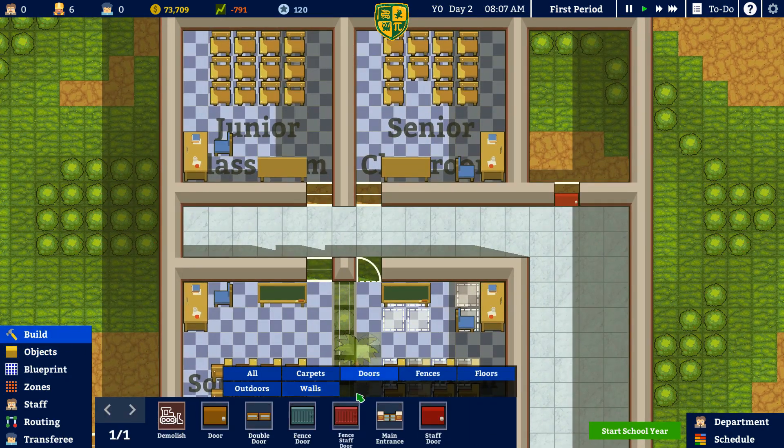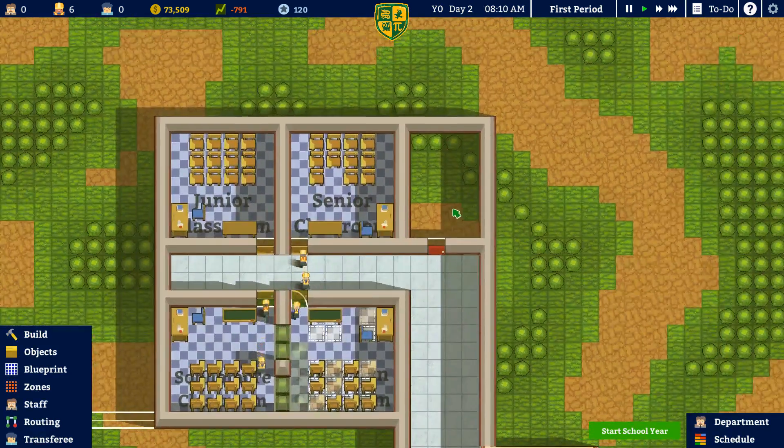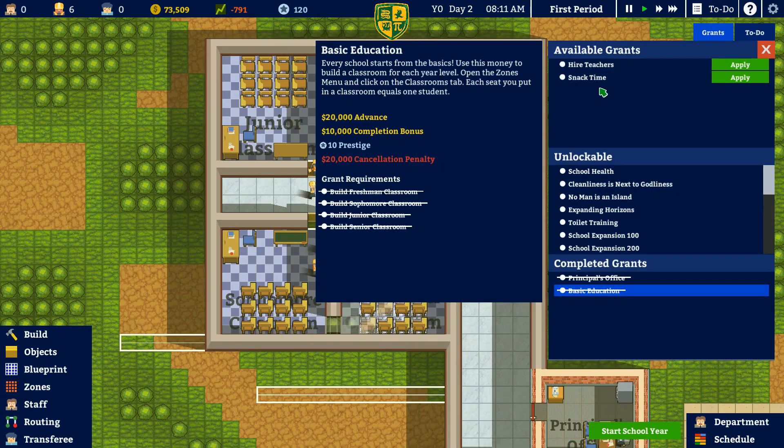All right — build doors, let's do this the correct way this time. There we go. All right, good, awesome. Did that complete our grant? Yeah, we're good — awesome! That makes me happy.